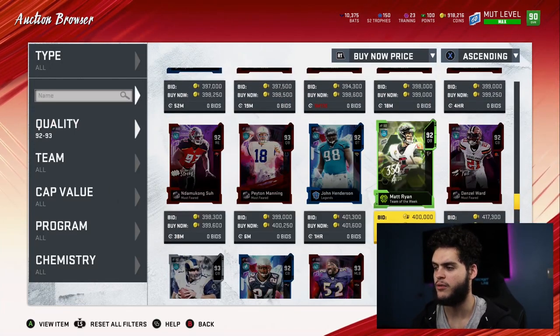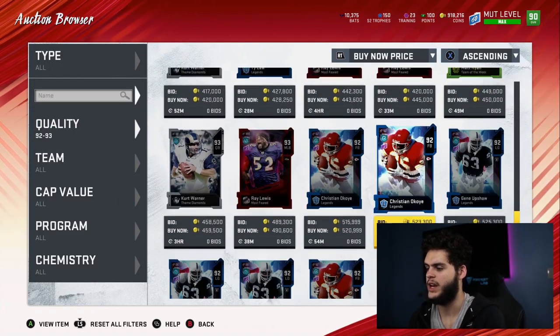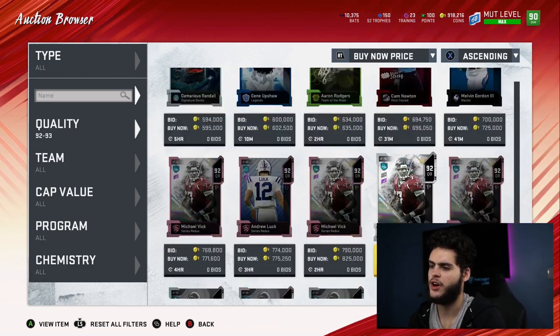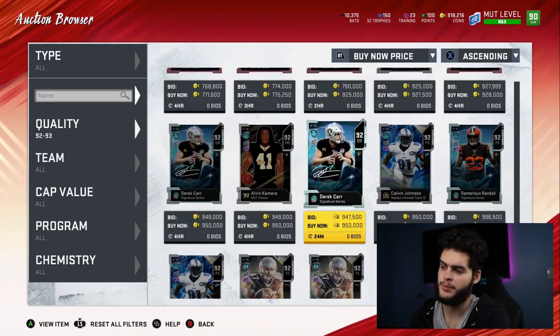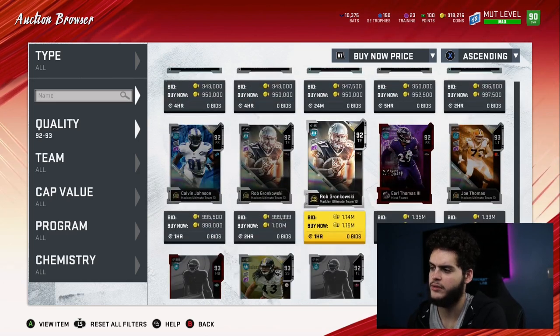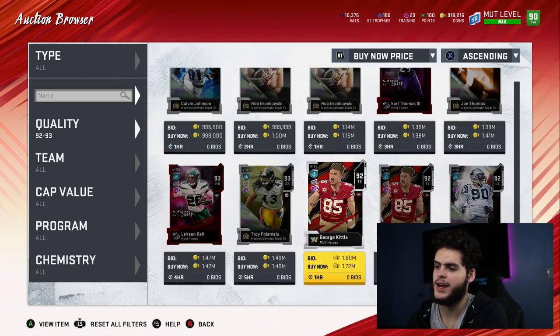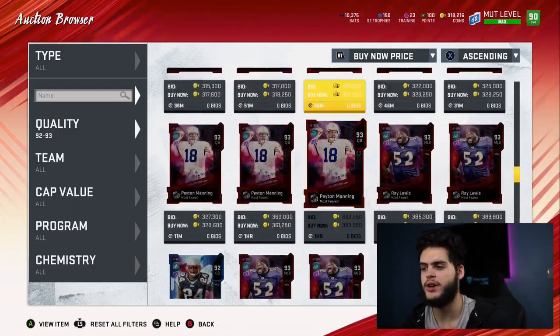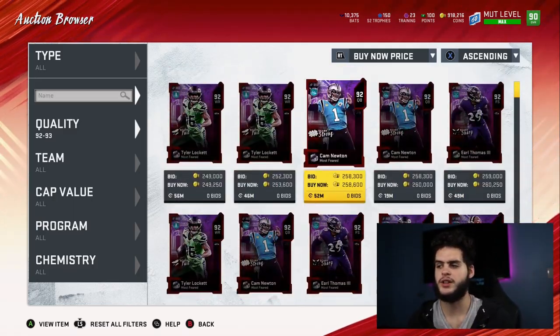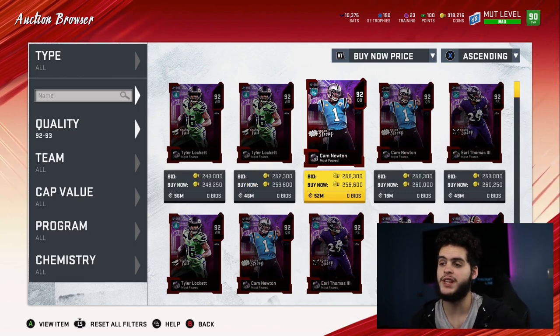We should also be getting the new Matt Ryan back in packs, Aaron Rodgers potentially, Alvin Kamara will be impacted, Derek Carr probably not. George Kittle and Le'Veon Bell will be in packs as well. All these cards will get those pink redux cards, and theoretically they should all come down quite a bit in price. I'm hoping some of them become affordable.